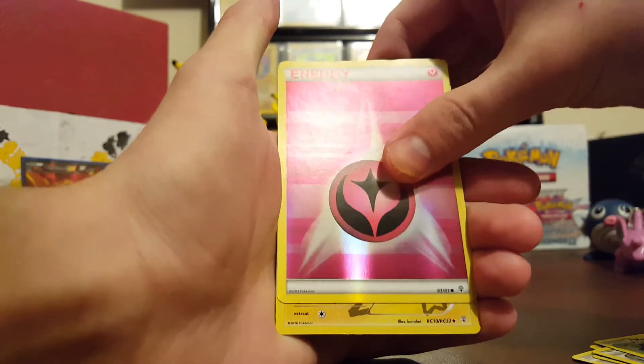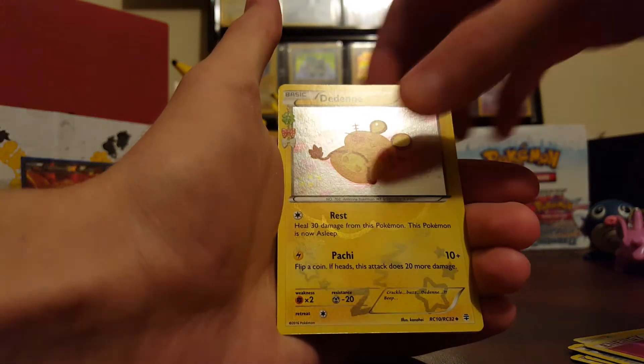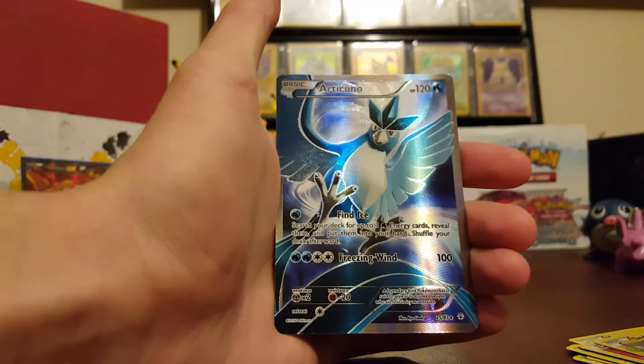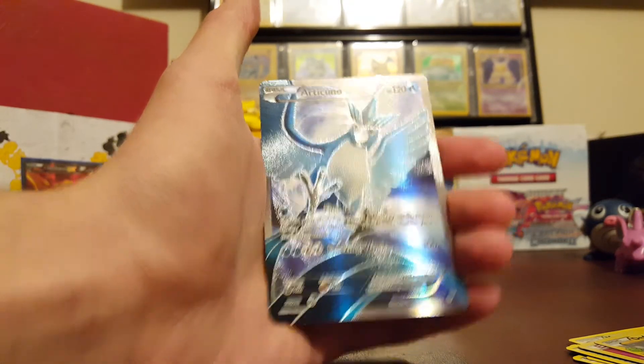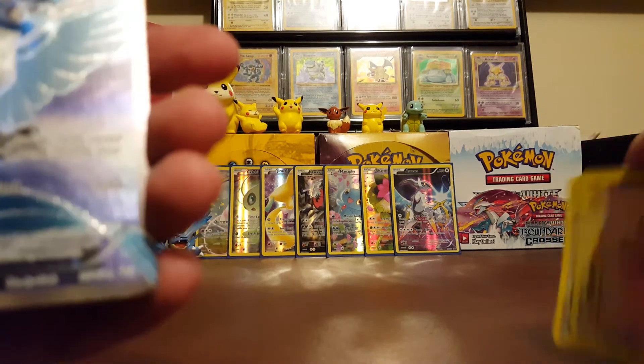And our Radiant Collection card is a Togepi. And our Rare is an Articuno Full Art. Now that's what I'm talking about right there. Two Ultra Rares in two packs — that's phenomenal. I love it.